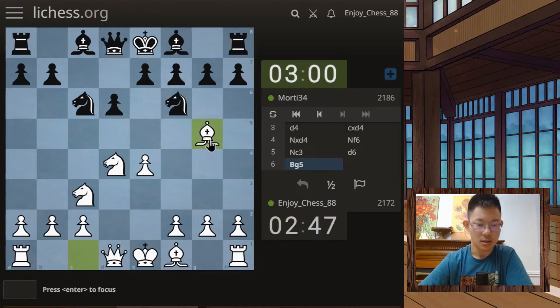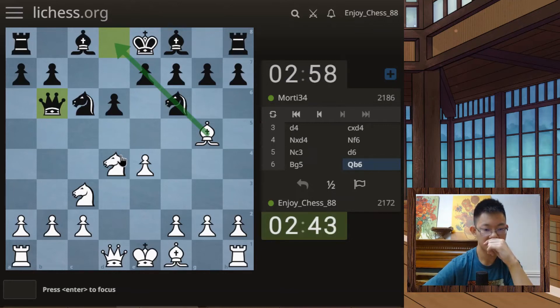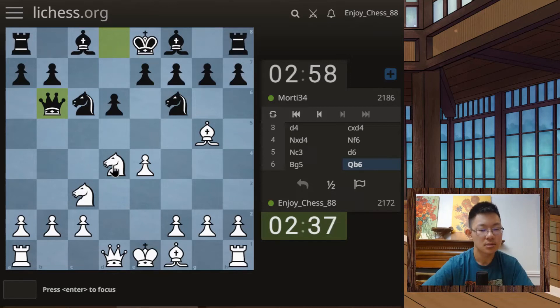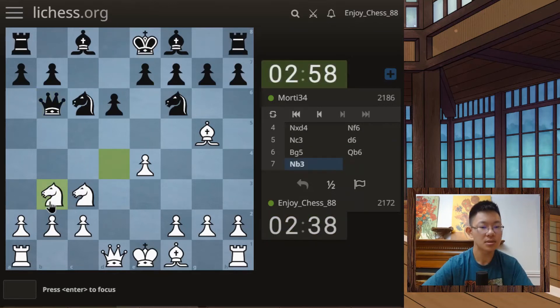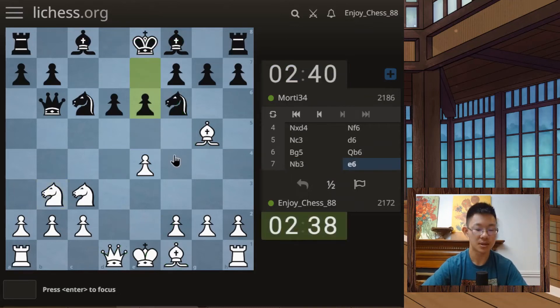I'm going to play the Richter-Rauzer Attack, basically attacking this knight. He attacks my knight — didn't really expect that. I'm going to drop my knight back to b3. I think he's going to try to play knight g4, but the problem is I can play queen e2 and defend my pawn. My bishop will lose a little development but I can castle very early. His king is far from castling because both his bishops are limited.